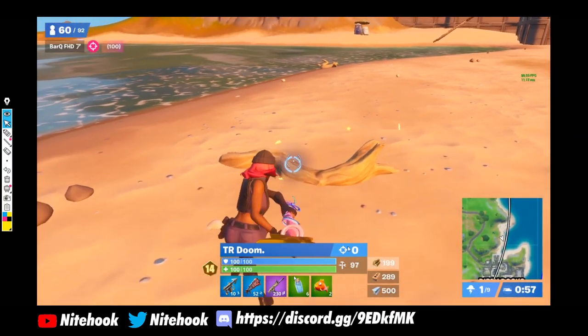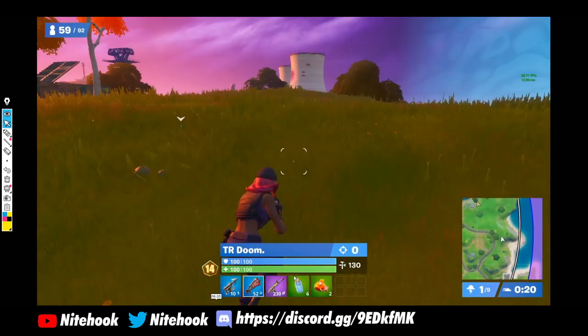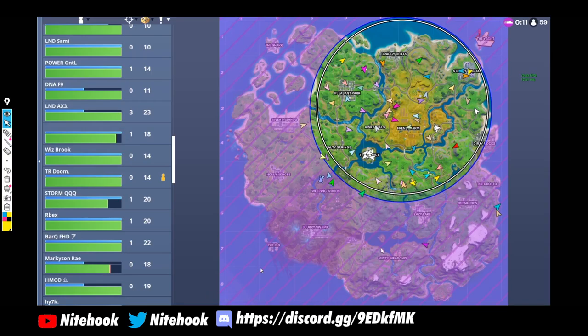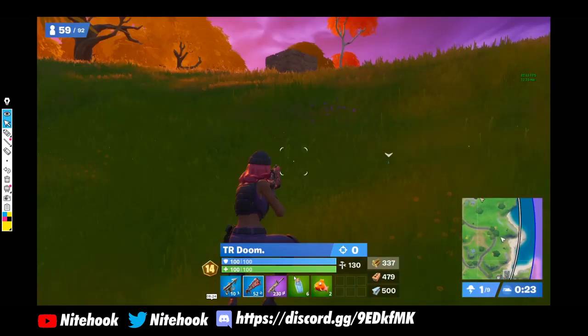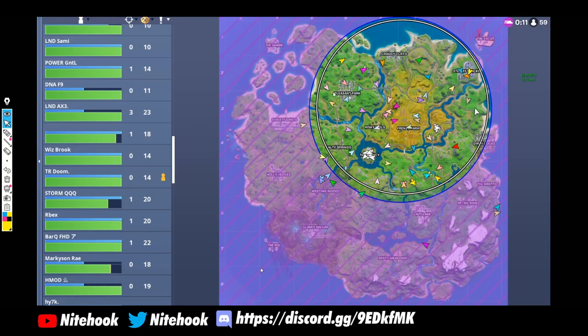Now he's farming up. He's rotating a bit far ahead — our boy started around here and has rotated to the right side. The battle bus came from around Retail to the Shark, so you already know this is going to be the congested side of the zone. The map is cut from Retail to the Shark and there are a lot of POIs here: you have the Rig, Holly, Sweaty, Shark. This side is very congested.